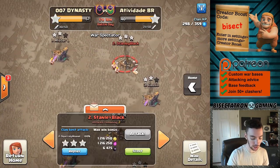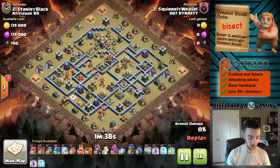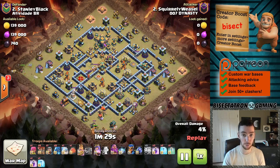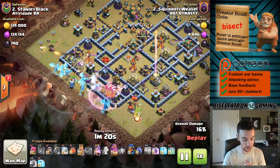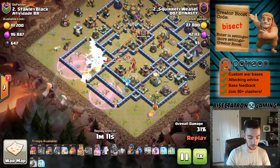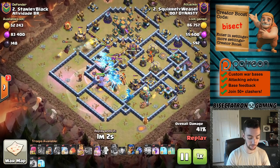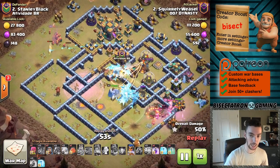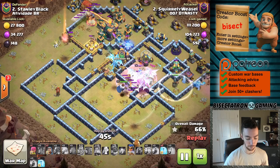One more bonus attack — going to deviate a little bit. I thought I'd show another traditional attack that's been working really well. It's maybe a little simpler and something people might be more comfortable with: the mass Electro Dragon attack. E-Dragons are really good against these compact bases and against Multi-Inferno Towers. One thing I really liked was the use of early Rages and the early Warden's ability — E-Dragons are troops you always want to take care of earlier rather than later, as it's going to be a lot more efficient. Also, the use of the Lightning Spell on the Air Sweeper is huge, because the Air Sweeper is a big issue for E-Dragons. It's worth that two-Lightning-Spell investment, especially because you have so many other spells and you don't always need all those Rages or Freezes.